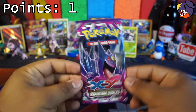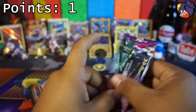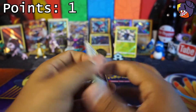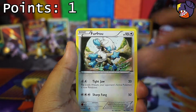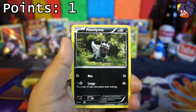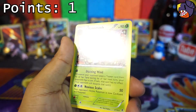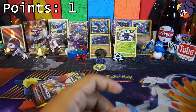Up next, this beautiful Phantom Forces pack — really like the color on this, it's really sweet. So we got a Serperior, Furfrou, Floette, Goomy, Chansey, Sewaddle, Poochyena, Pineco, Yanma — Reverse Foil, non-rare. And for the Rare, a regular Rare Venomoth. No luck so far.